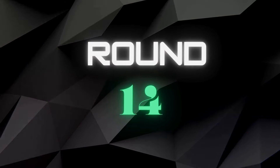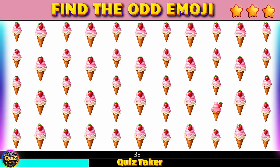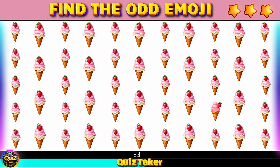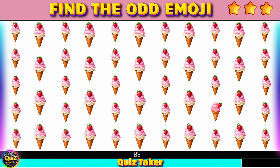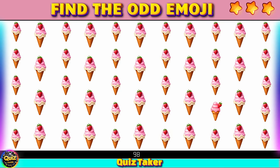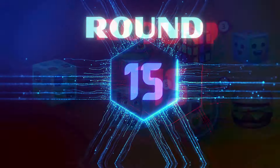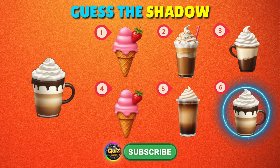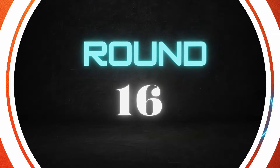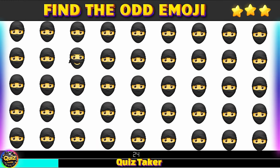Round 14 — find the odd emoji. Wow, there it is right here. Round 15 — guess the emoji by shadow. Round 16 — look closely at these.